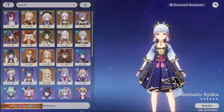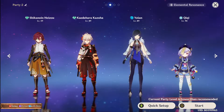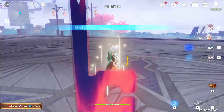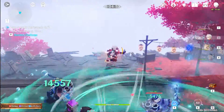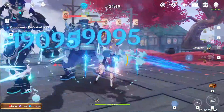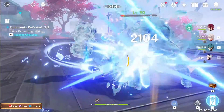Oh because Ayaka is the active character — I see. Let me change that and go again. I'm bringing Yellen — actually let me swap Yellen for Xingqiu this time. Let's see who my enemies are. Oh there you are — the Fatui! This is easy. Starting the chaos. When I need to, I'll try holding the T button.